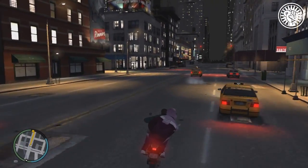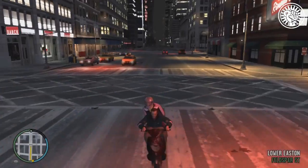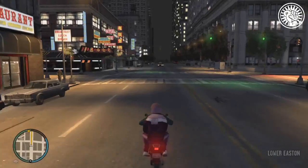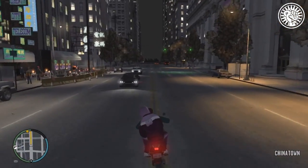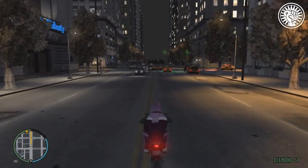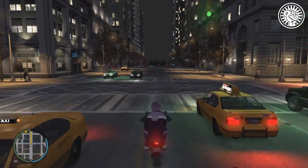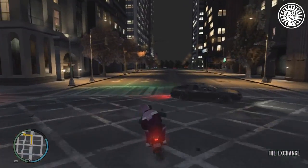We also found some more vehicles: 7 more helicopters, 3 more planes, a tank, a BMX bike — you'll be glad to hear — a quad bike, a mini bike, a mini boat, and three monorails. So yeah, that is the information.